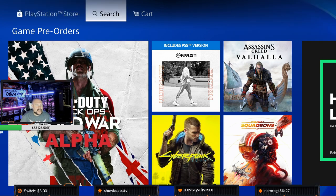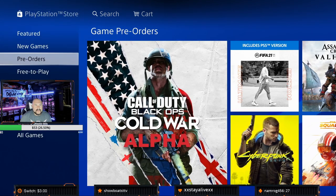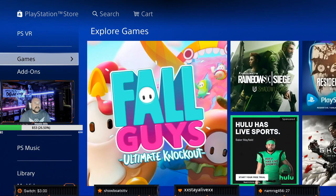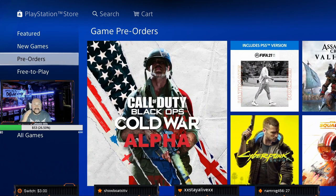If for some reason you don't see that, don't forget you can go up to the search bar and just type in Call of Duty Black Ops Cold War. Then you can pick any of those and scroll down and you'll see the alpha there as well. But I found this was the quickest and easiest way. Just scroll down to where it says Games, hit right on your d-pad, go to Pre-orders, and it's right there in front of you.